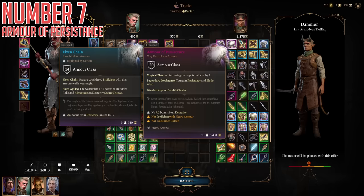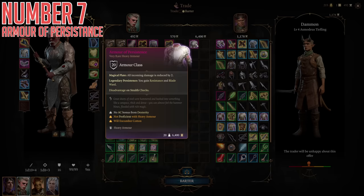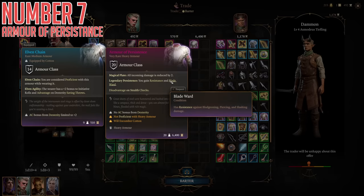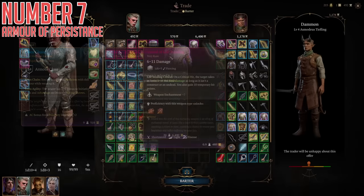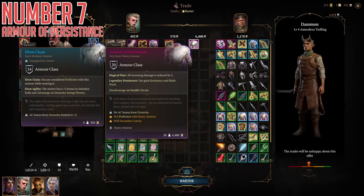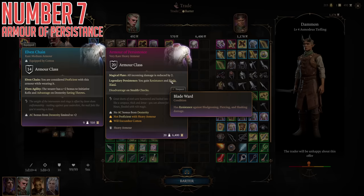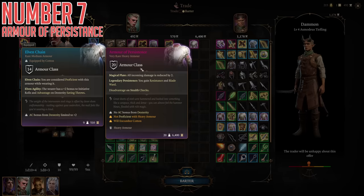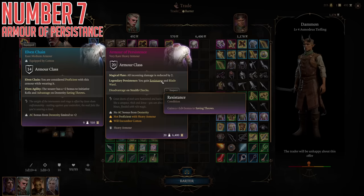For our seventh item today, this actually comes from the same location and same vendor, but is somehow an even better item filling a very different role. This is the Armor of Persistence — pretty much far and away the strongest heavy armor in the entire game, probably even the strongest armor slot as a whole, at least defensively speaking. This gives you 20 AC as a baseline when equipped, which is really great, then it also reduces all incoming damage by two no matter what. And then as if that wasn't enough, it gives you permanent Resistance — a bonus 1d4 to all saving throws — and permanent Blade Ward, which makes you take half damage from bludgeoning, piercing, or slashing damage, forever. Essentially, one of the major effects of Barbarian Rage as a class mechanic, except on heavy armor usable by non-barbarian classes. It also has base damage reduction and stupidly high armor class to begin with. The fact that it is simply sold from a vendor means there's no real excuse not to have it on a heavy armor wearer in your party.